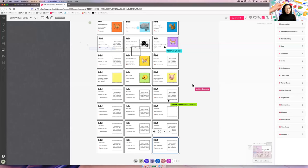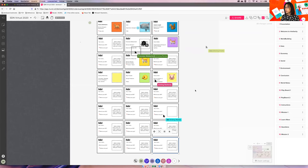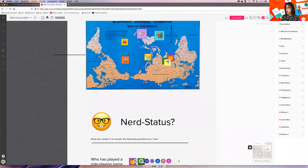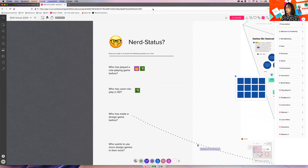Everyone who's new — I guess everyone knows what to do now. You can find the link in the chat, that's the link to our Mural board. Here you can introduce yourself, here's the introduction, here's the name card. Someone is at the door — let them in already. Put yourself on the map, where you're from, where you're sitting right now, and there are some questions. You can answer by putting your avatar — copy and paste — on whether you've played a role-playing game or used role-playing in service design.